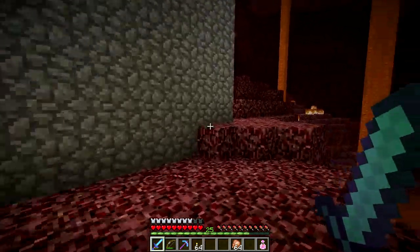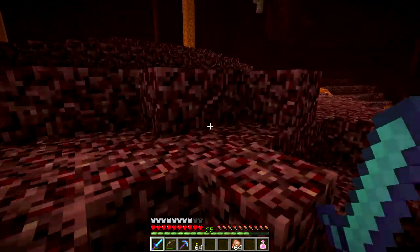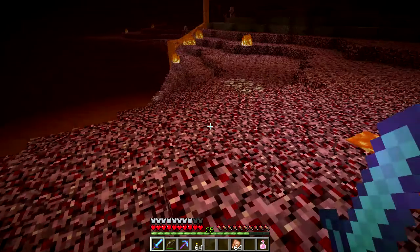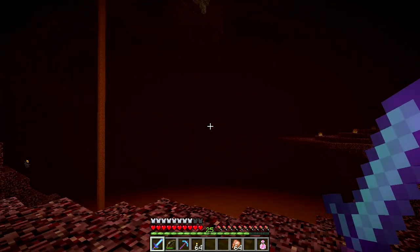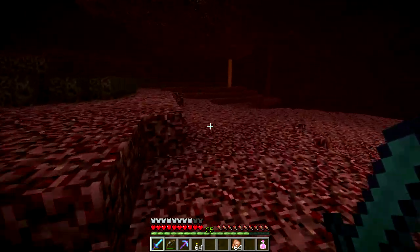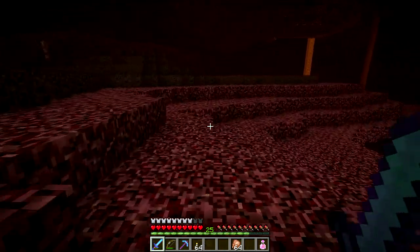So we went over there quite a ways to find ourselves another fortress. I went that way because the fortresses tend to be laid out on north-south strips, and if you go east or west typically you will end up running into a fortress — you're more likely to run into one of the strips — and that's what we did.